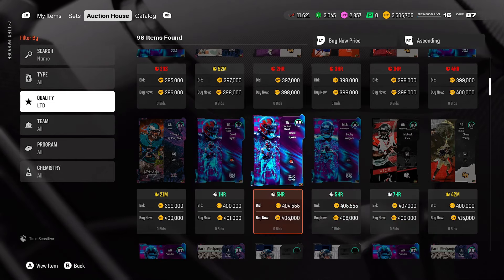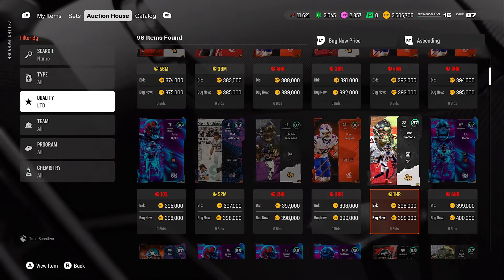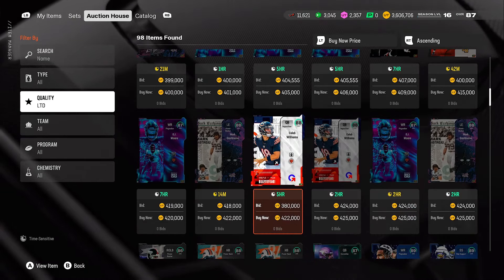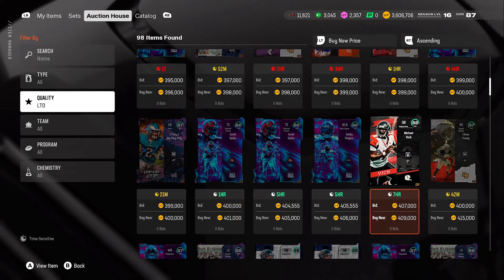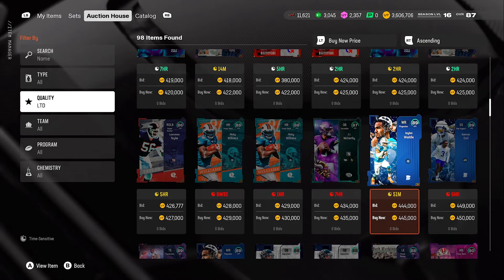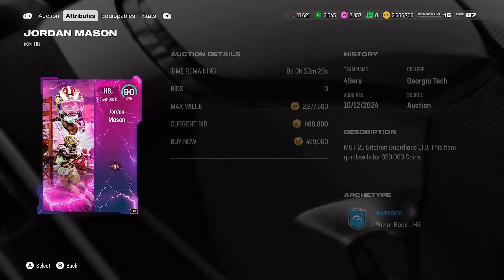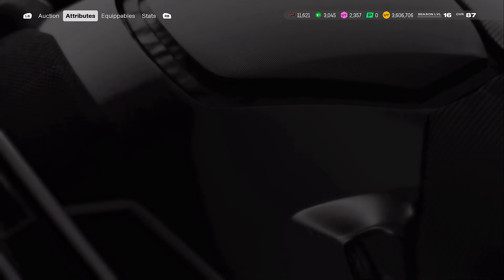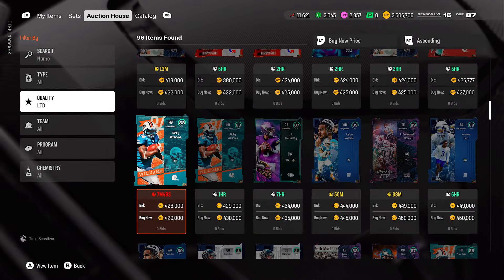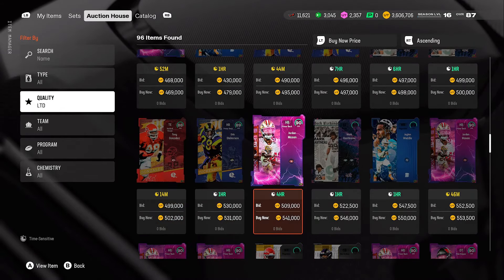I want to focus on 88 overalls and higher — some 87s will be different. For limiteds, I'd go more with the 88s. Looking at the cards here: the left end is good, the QB is good, Mike Vick is good, Jalen Waddle at 89 overall for 445k isn't bad for a limited since they always quick-sell for 350k. There's a 90 overall here for a decent price, but it only has 88 speed — I'd hold off unless it had around 90 speed.